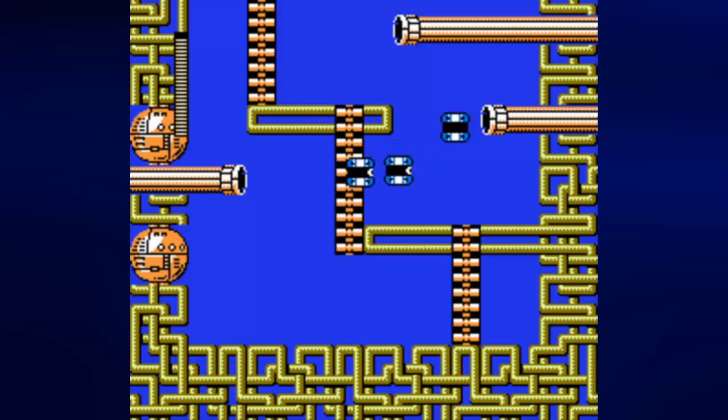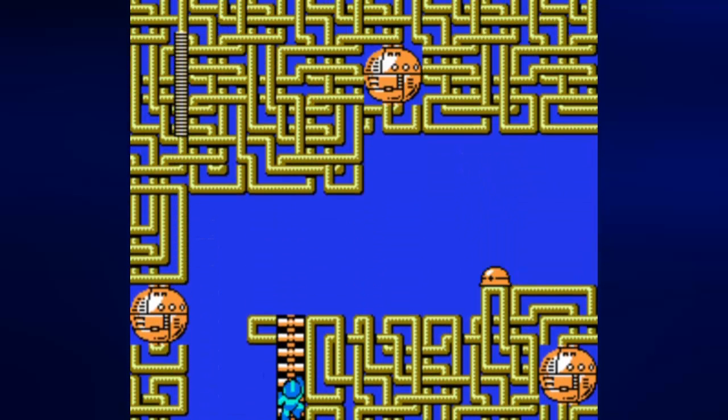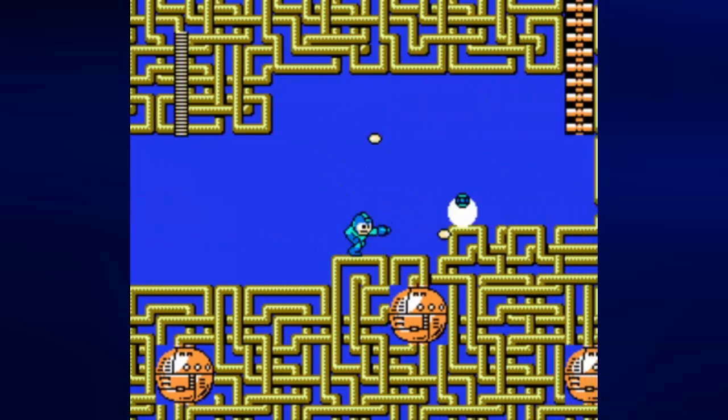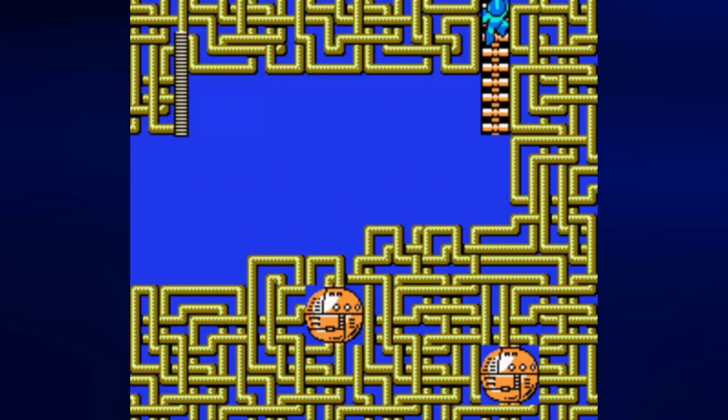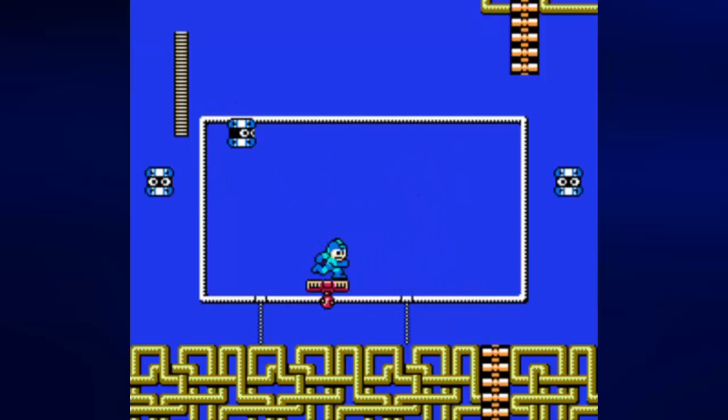The first enemies we meet here are these things, and this level, most of it's going to be a vertical climb. Also, Metars — they're back from Gut Man's stage in game one. They have more patterns in later games, and I think they may have one additional pattern in this one, though I'm not sure. When they expose their surface, shoot them.